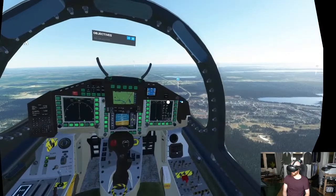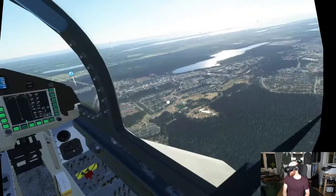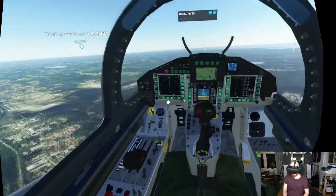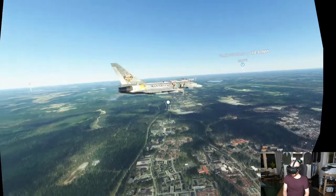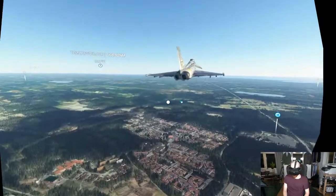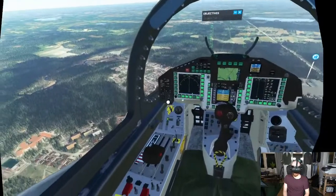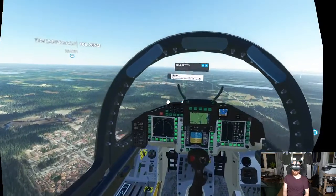AF Echo Foxtrot, two zero zero zero. Where do you have it? Clear through the Charlie airspace. Clear through the Charlie airspace, AF Echo Foxtrot two zero zero zero. It's like we are having some flaps to retract.